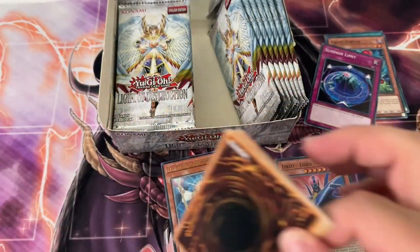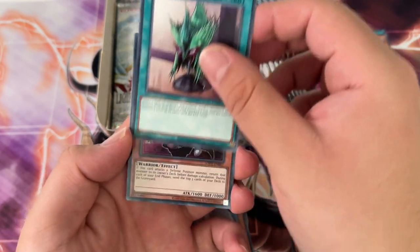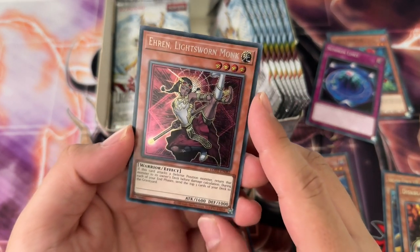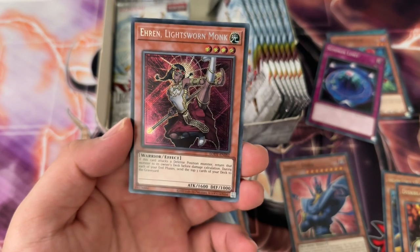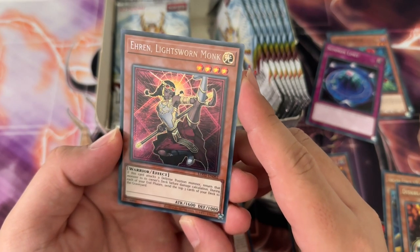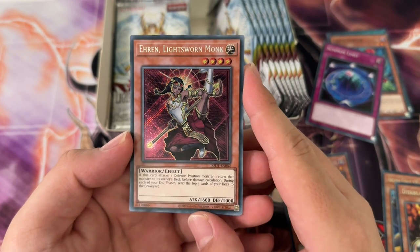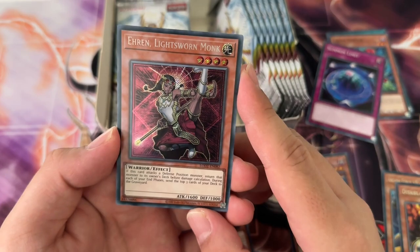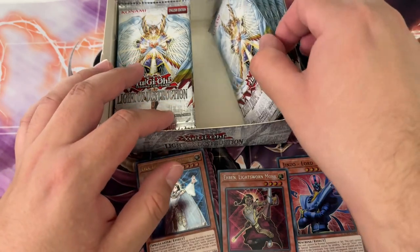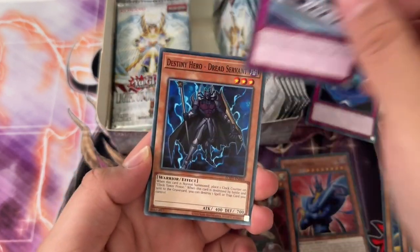I pulled Honest — I remember this well — from one of the 5D's tins, believe it or not. The first wave of the 5D's tins had Light of Destruction in them. Okay, secret rare time — I don't remember this card either: Ethereal Lightsworn Monk. This is a very Lightsworn-centric open. I wish it was Honest, if I'm gonna be completely honest. You can get ghost rares in here but I think it's kind of rare. The artwork looks cool but it's not registering with me, so I don't think it's expensive.